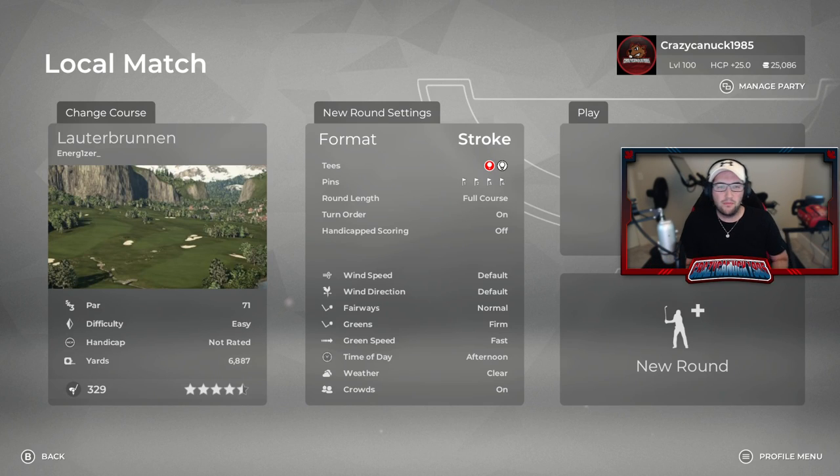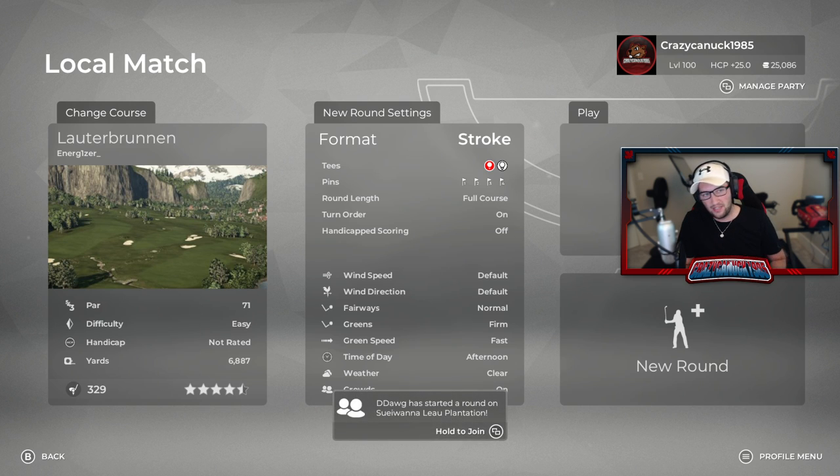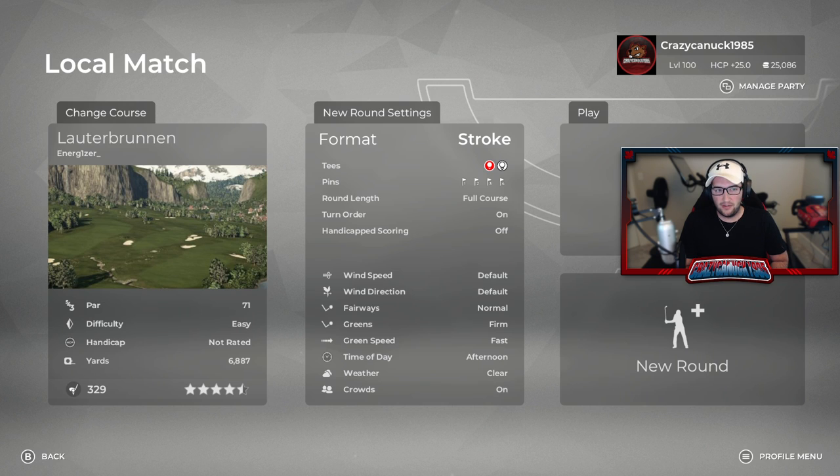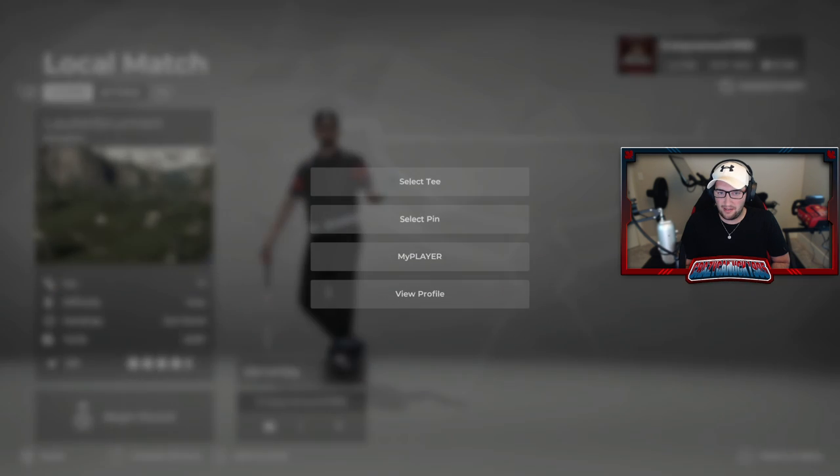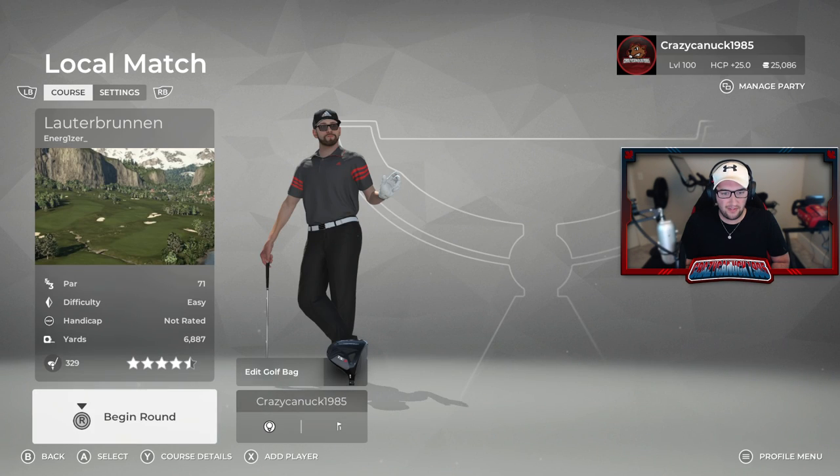What's up everybody, Canuck here. Welcome to another National Treasure Course Design Contest official playthrough. We're off to Switzerland for this one, for one of my personal favorite designers. I think he's quite an underrated designer, but I think he's one of the best in the game. It is Energizer, and he has Lauterbrunnen, which is actually named after a little picturesque Swiss village. And I'm going to show you what it looks like in real life and what he did to the golf course. It's been getting pretty good reviews, so I'm excited to give this a run.